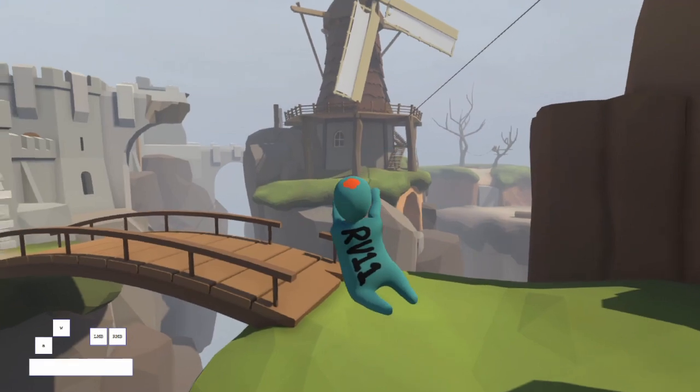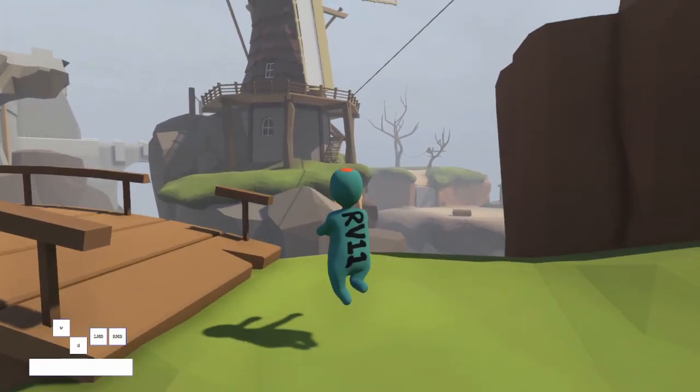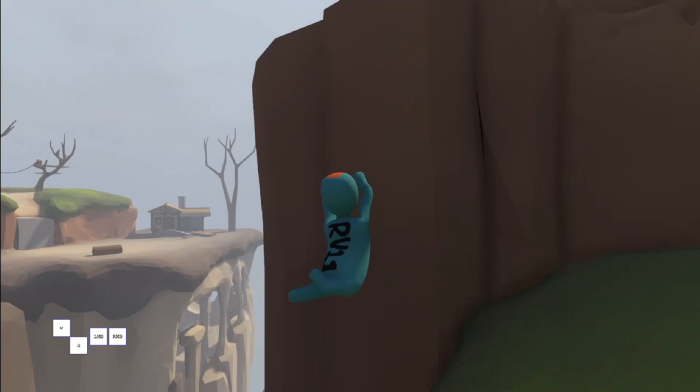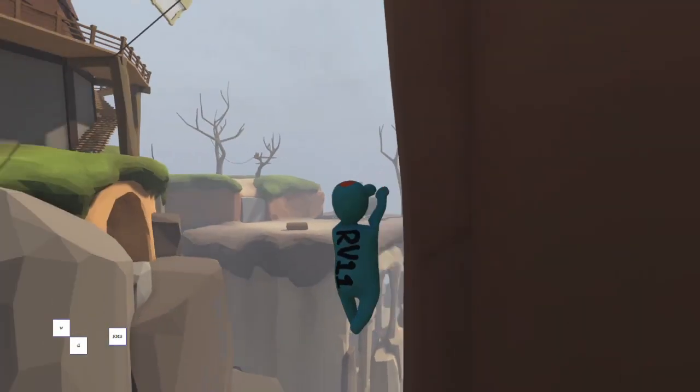Keep holding forward and left, and right before you land start holding right strafe, then right after you land start curving to your right. After the last jump, you'll know you had a good launch if the gap between the edge of the cliff and your guy is about the same width as your guy's torso.